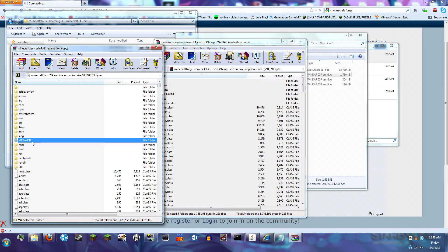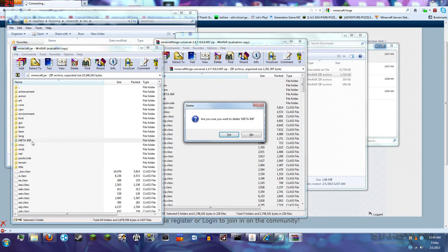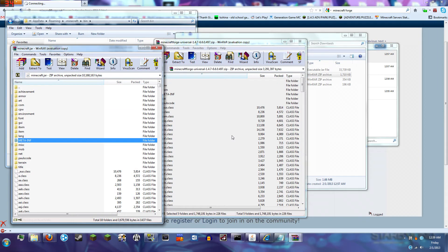Just click OK. And then the most important part that a lot of people tend to forget: delete the META-INF folder. Your game will not work with the mods if it is still there.